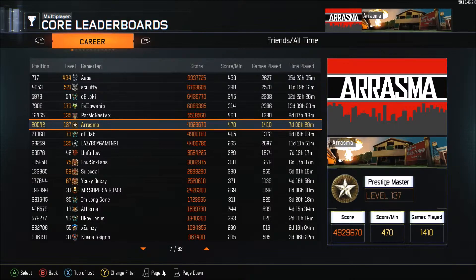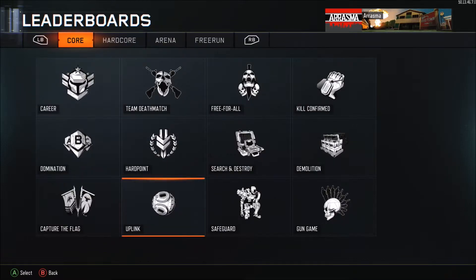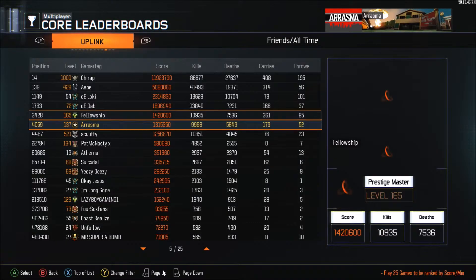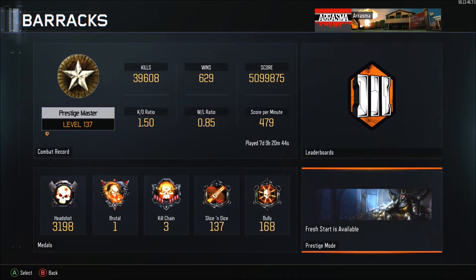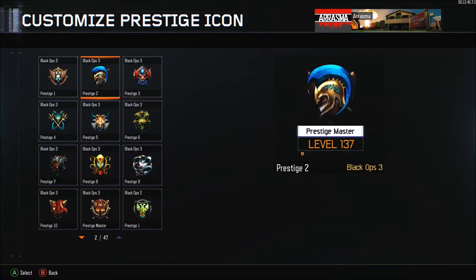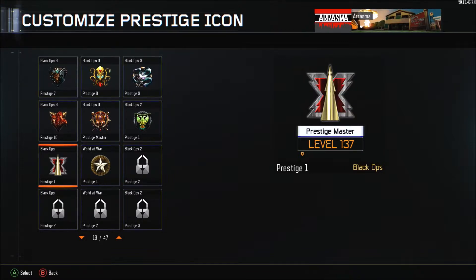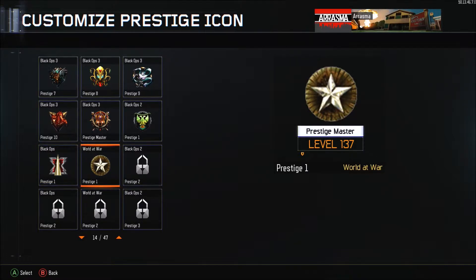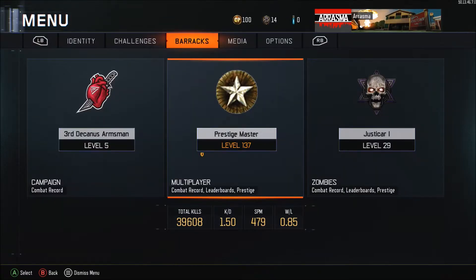Leaderboard-wise I'm around 20,000 in the world overall. Uplink is probably the one I'm most proud of — I'm just 4,000 in the world for uplink even though I don't play it that much. Also, once you hit prestige master level 100, you unlock Black Ops 2 prestige 1, Black Ops 1 prestige 1, and World at War prestige 1. I've been running the World at War prestige 1 icon and I kind of like it a lot.